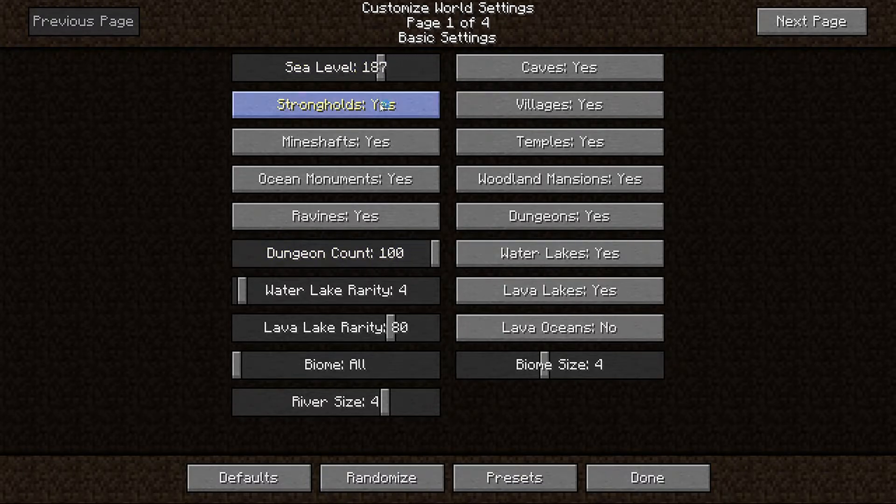So with the Water World preset set, I turned the water level down to 120. I cranked the dungeon count all the way up to 100, and I set water lake rarity all the way up to 80, because we don't want too much water everywhere.